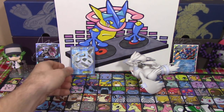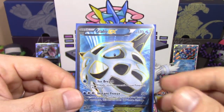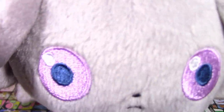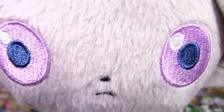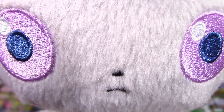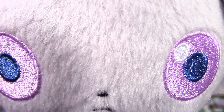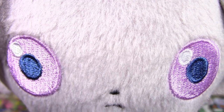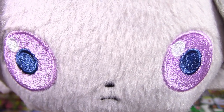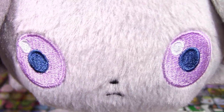Oh well. He did manage to pull that Full Art Glalie EX though, which is really really nice. Not bad, not bad — pretty solid. Like the video, comment, subscribe. So commands Esper, or he will steal your soul with his adorableness. Esper is adorably terrifying, I have to give him that. I'm kind of terrified at the moment — this is so weird. Alright guys, so that was our Pikachu EX box.